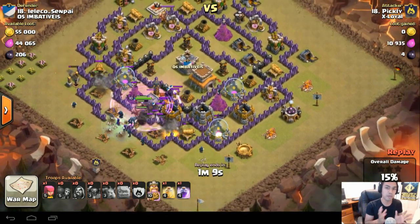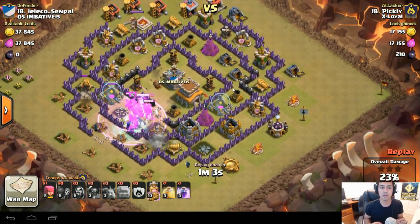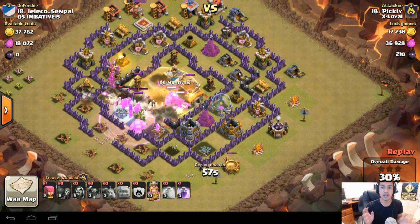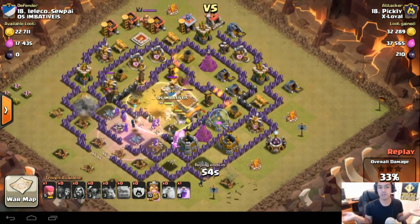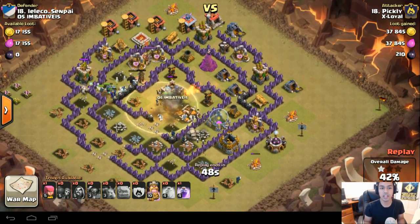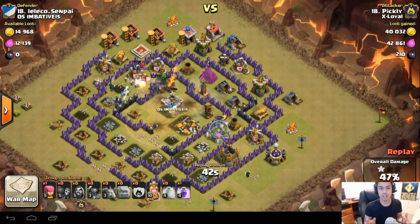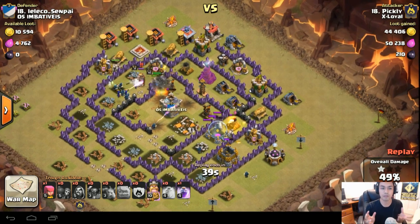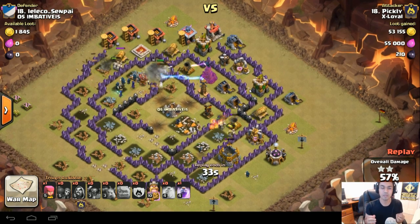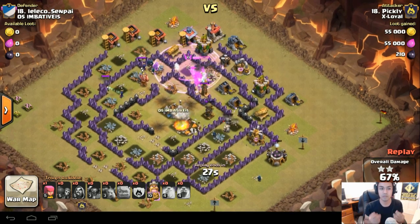I wanted to start from the very bottom part of the battle map, starting off with a Town Hall 8. We've got Pickley from Exloyal versus their number 18, the direct opposite. She's got a GoWiPe with a few witches from the clan castle troops donated to her. Town Hall 8s don't usually have witches. She's gone right into the center with a good heal spell keeping those wizards alive. In GoWiPe raids, you've got to make sure the wizards stay alive because they're your main source of firepower. A lot of people keep trying to heal their P.E.K.K.As, but the wizards are actually the key to getting a 3-star.